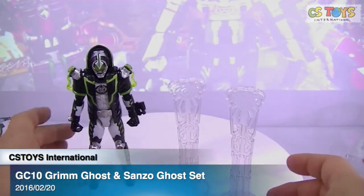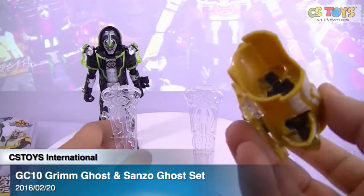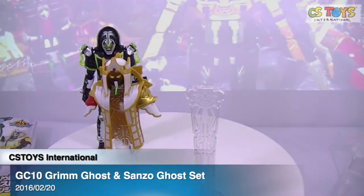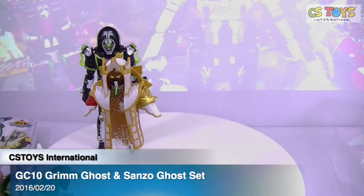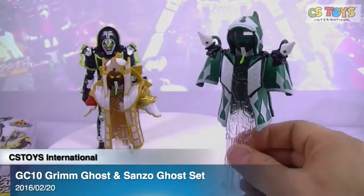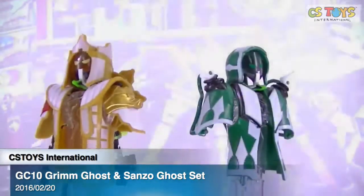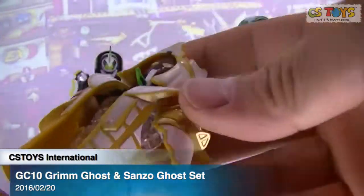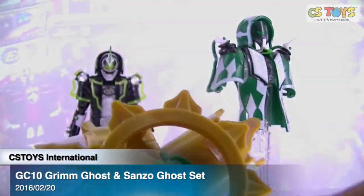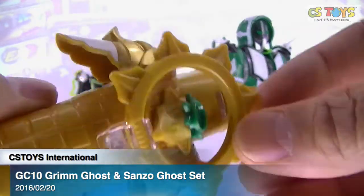One and two. Alright, let's go for the Sanzo one first. Let me set Sanzo and Grimm. Okay, it needs to be attached over here. Let's take a look. So this is the Sanzo hoodie, and on the back he has — I believe this circle thing is something to do with a Buddhist symbol.